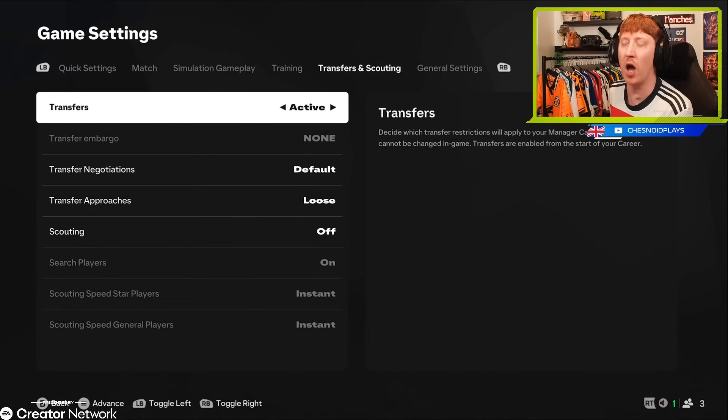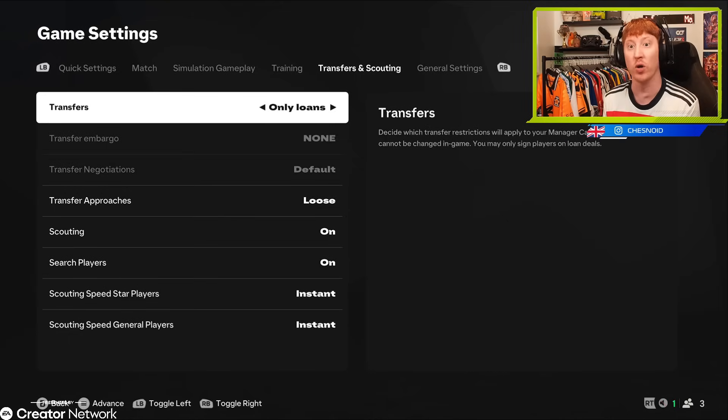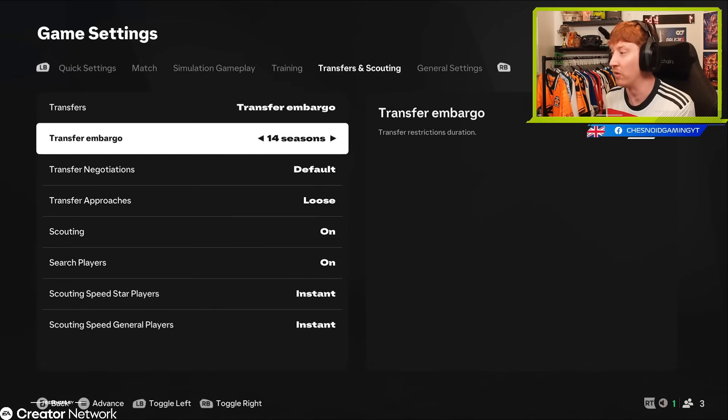The first transfer window is going to be open for us in this save, so I need your feedback on who stays, who goes, and who comes in. You can set it to disabled entirely, disable the first window only, set only transfers with no loans, set only loans with no transfers, or set a custom transfer embargo for up to 14 to 15 seasons - that's mental. So if you wanted to force yourself to solely concentrate on youth, set yourself a 14-season transfer embargo. We will just have a regular active transfer window.